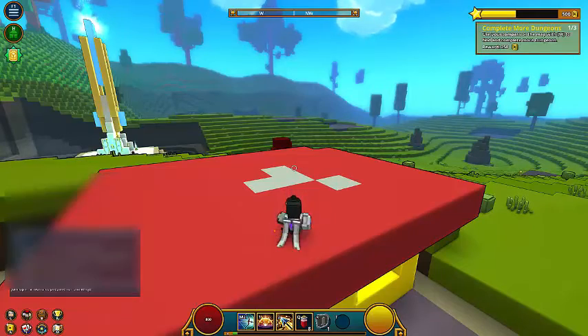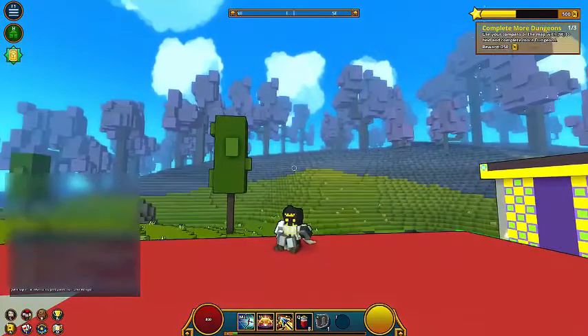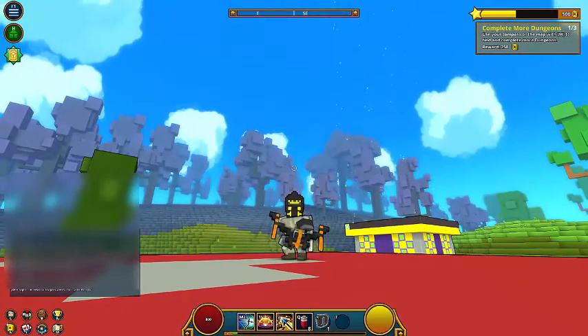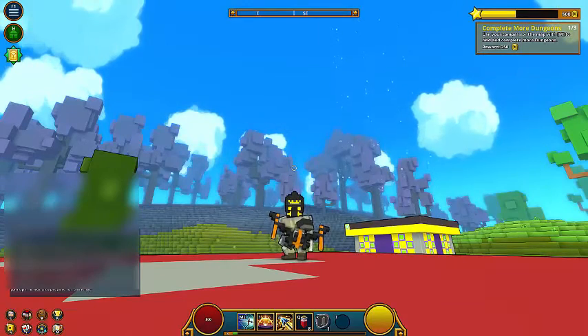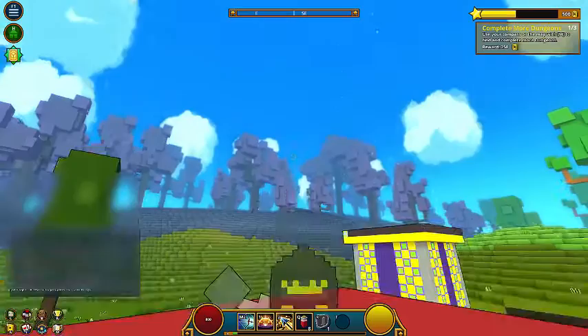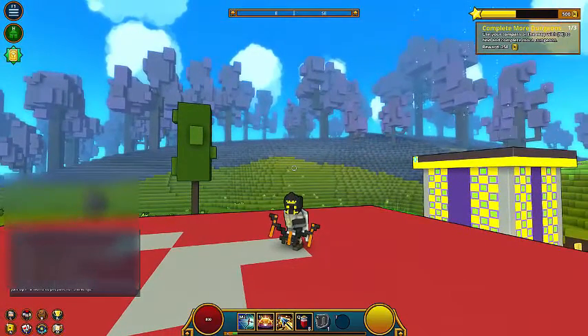You can just do slash sit and then while you're sitting — okay, now for the second command. So now there is slash wave, if you want to wave to your friends. Let's just try that once more. Hey!